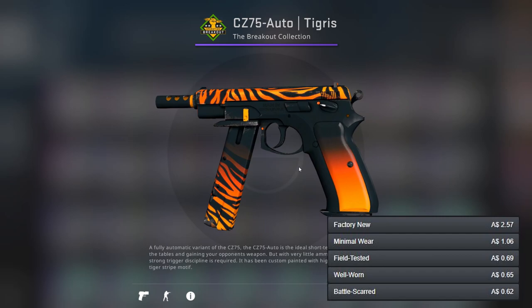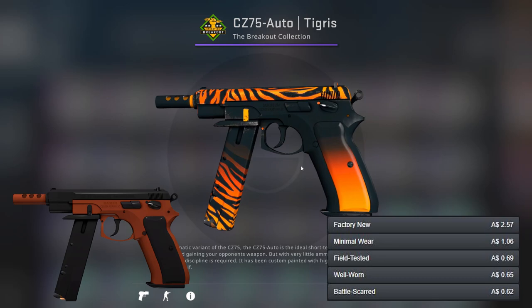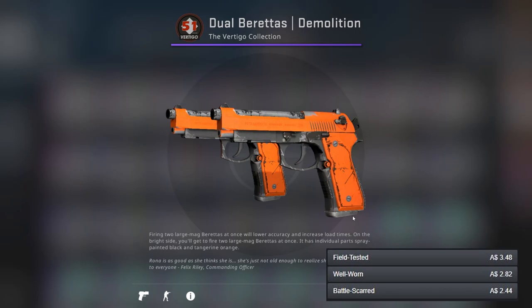For the CZ we've got what is in my opinion the best gun in the whole list — the Tigris. It's just a very, very hot skin in my opinion. For the other gun we've got the Nitro once again, like I mentioned before.